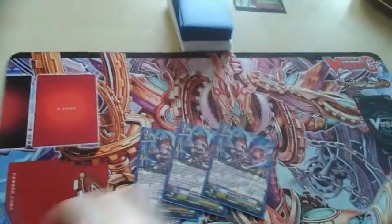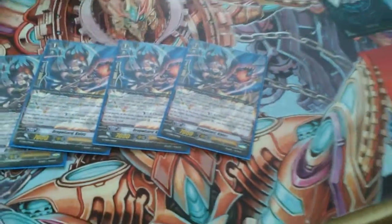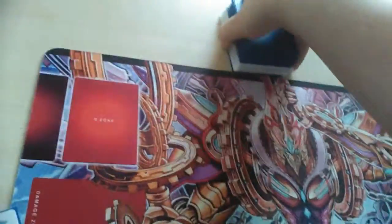Then four Drag Wizard — this is the new grade one for Ritual, a 9k Ritual attacker. After it boosted, Kama Swarm retires something in the same column and you draw a card. So same situation here: if you had a grade one in front, it's good.